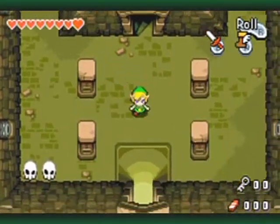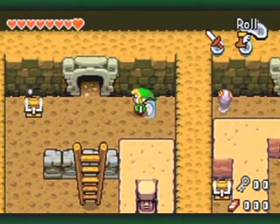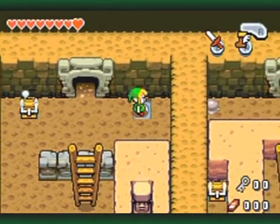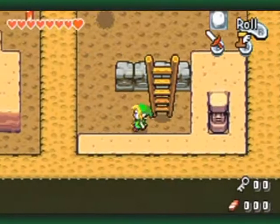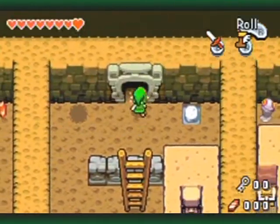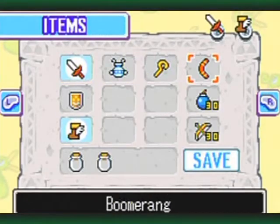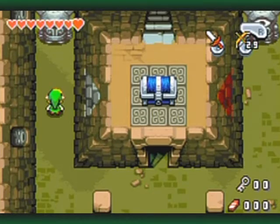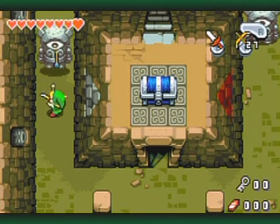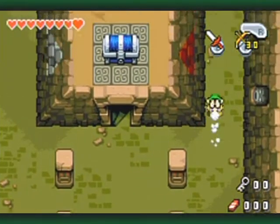There are some more Igores up there, but I'm going to take this path first. I was thinking that a key was down this way, but it's not — this isn't the room I'm thinking of. My bad! Well, alright Igor, don't think you're not going down. Such an easy enemy once you know what to do with them.